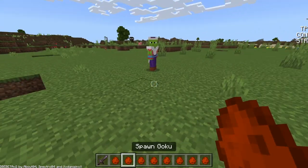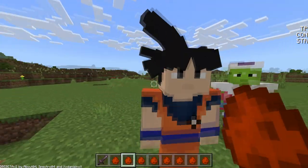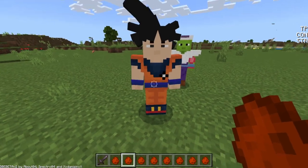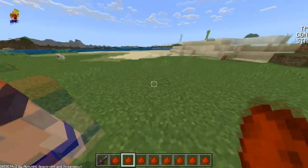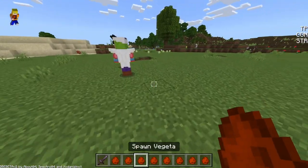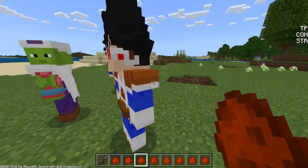We have Goku — boom — he's got the hair going on, got the eyes, and there's a bit of movement in them, like his eyes blink and stuff. Does he have the markings on his back? No, oh well, points off for that. Anyway, next up we have Vegeta.